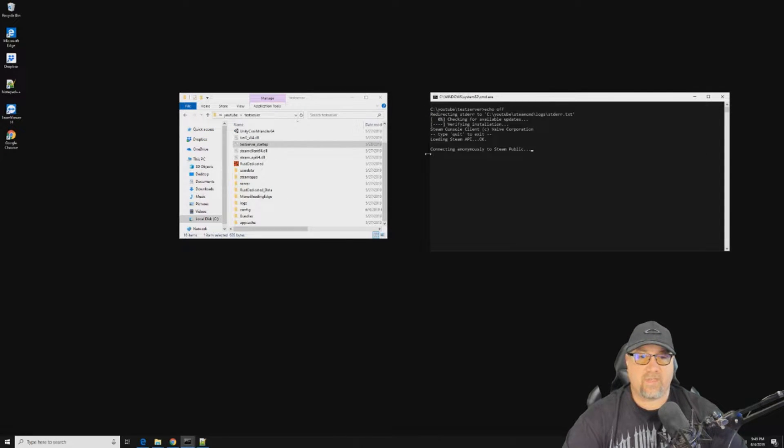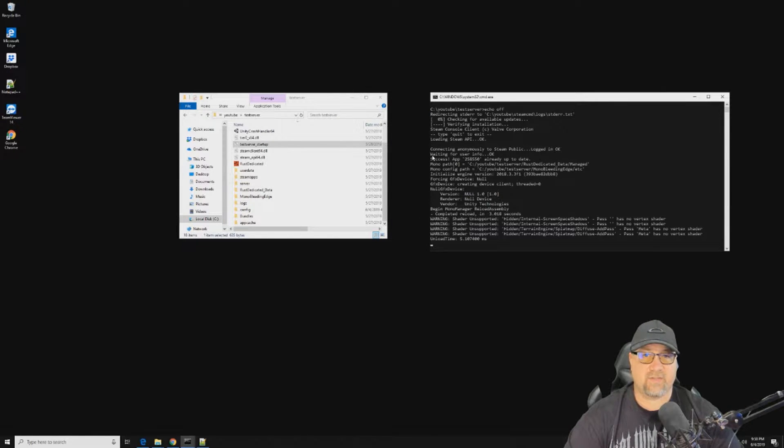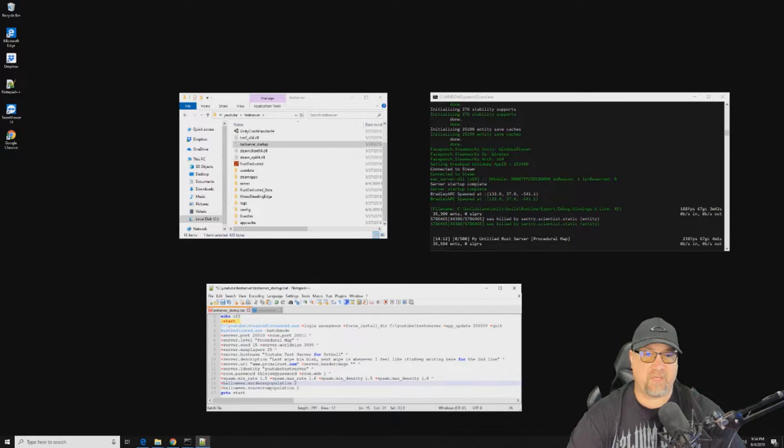Once this server is up and running it will officially be a map wipe as well as a blueprint wipe, back to a fresh vanilla server. Here you can see we now have our freshly wiped server — brand new map, no bases, and blueprints wiped. Down below it's giving you information on how many sleepers are on your server. A good quick way to confirm your server is successfully wiped is this sleeper count will go back to zero.